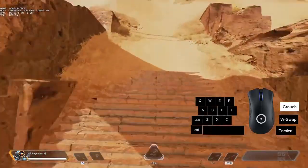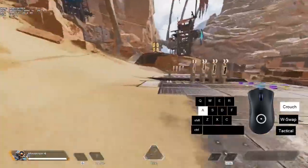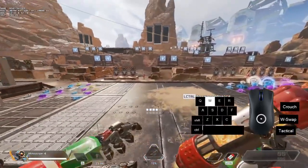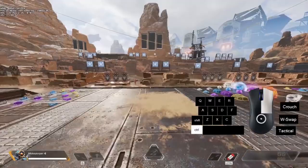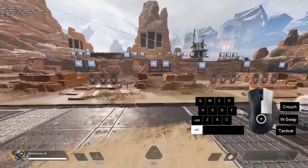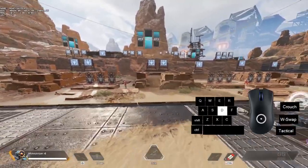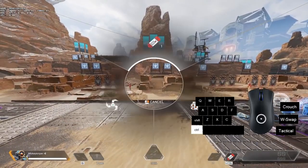There's this weird glitch — or feature, whatever you want to call it — where you can use the grenade menu to convert your mouse into an analog stick. You can see the white circle as I'm moving my mouse, even though the overlay is a bit messed up. I'm not messing with you — here's my normal WASD movement.